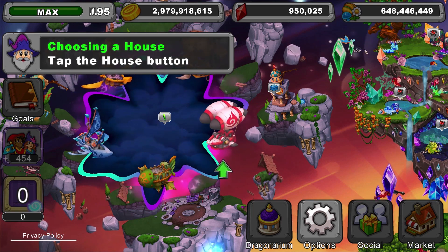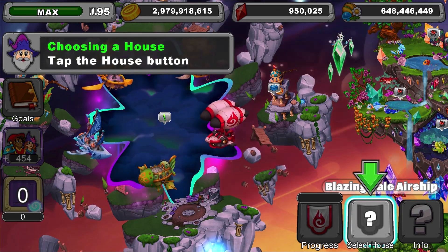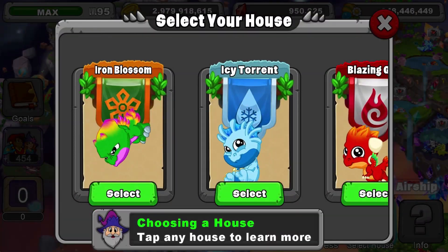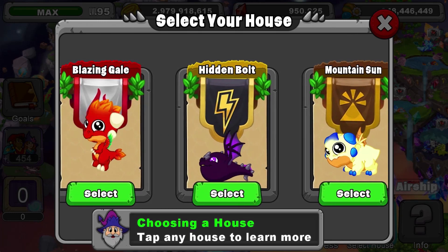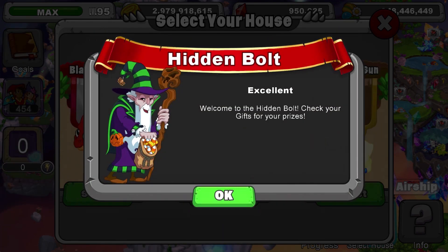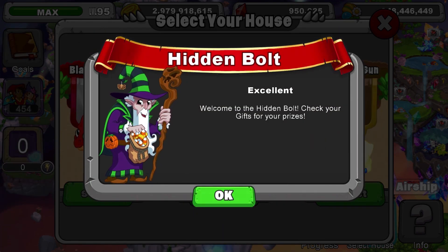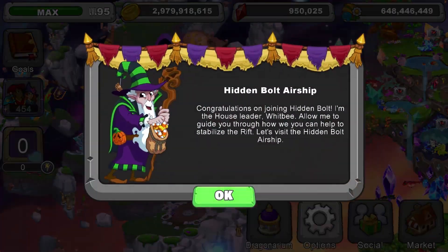Choose your allegiance by picking one of the five airships. Each represents one of the houses of elemental magic. Each house has its own personality, airship, and mascot dragon. Once you choose your house, you will immediately receive their mascot dragon and access to their airship. Keep in mind that the house you choose will be your house indefinitely.